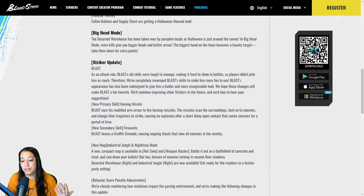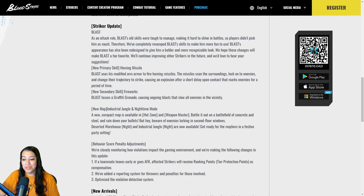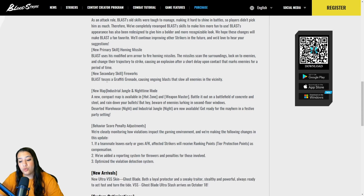Blast's secondary skill is called Fireworks — he tosses a graffiti grenade causing ongoing blasts that slow all enemies in the vicinity. Very cool, we're definitely going to give that a try. Up next, we have a new map: Industrial Jungle. A new compact map is available in Hot Zone and Weapon Master — battle it out on a battlefield of concrete and steel. Also, Deserted Warehouse Night and Industrial Jungle Night are now available for a festive party setting.